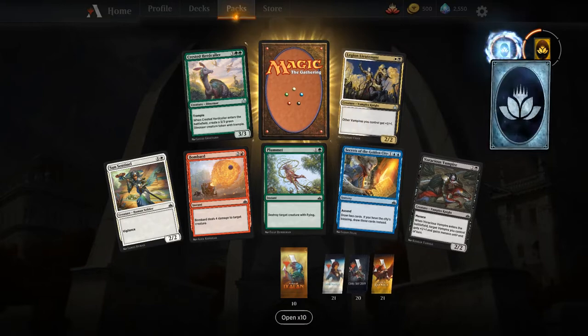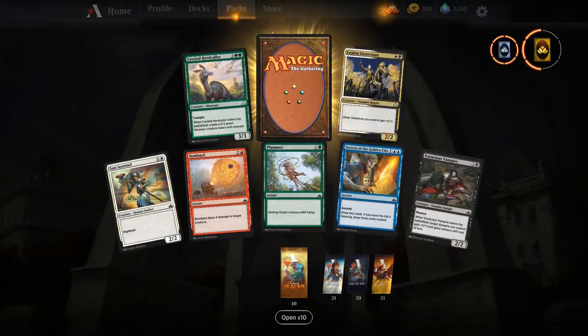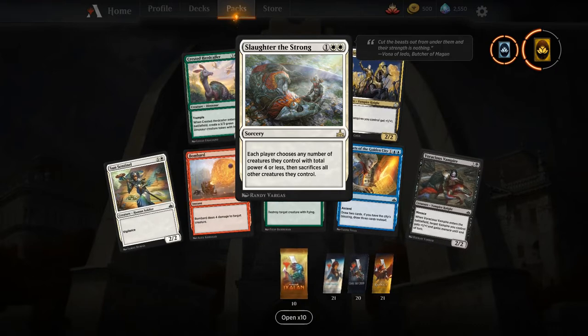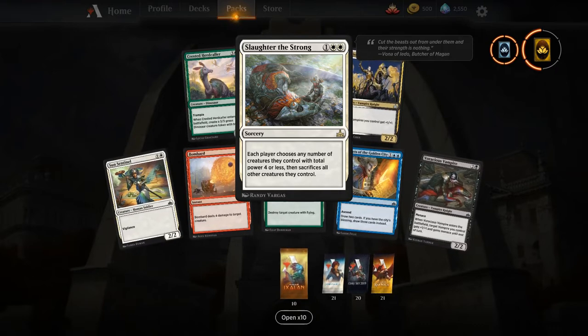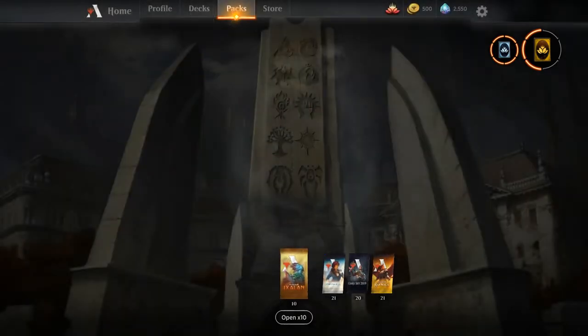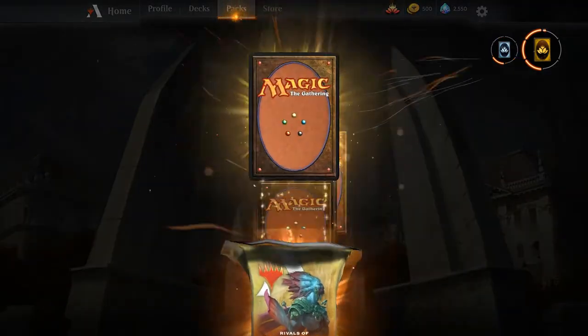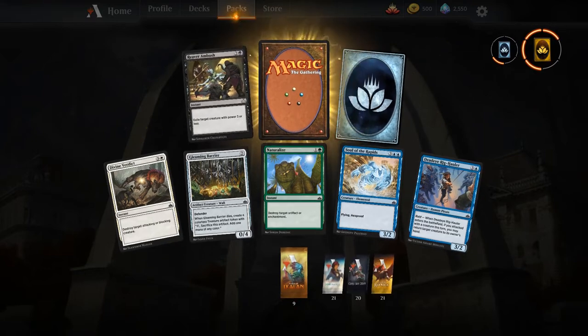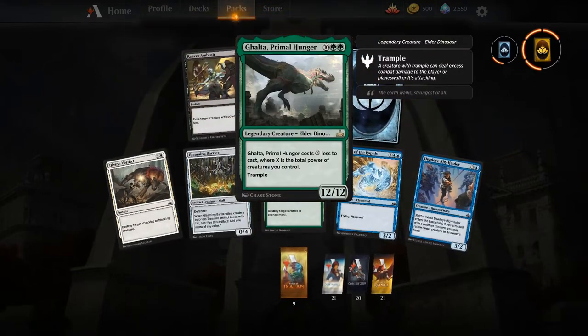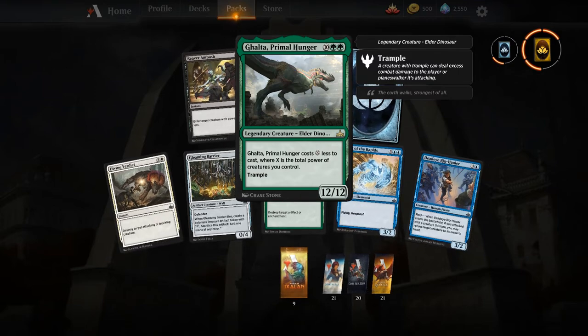We get a Legion's Lieutenant — there we go. Slaughter the Strong — this is a fantastic main board or sideboard card depending on your meta. Very effective if people go big; you can punish them pretty heavily and get to keep some of your stuff too. There is a Ghalta, Primal Hunger — going into this new set, I think Mono Green Stompy is going to be really good.